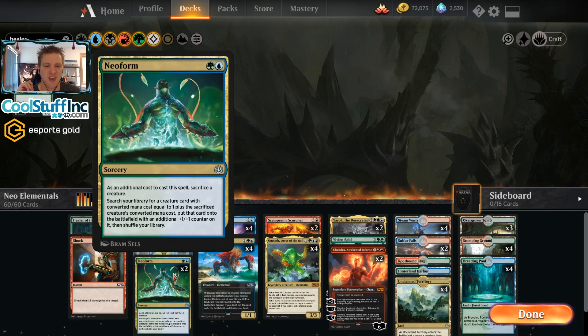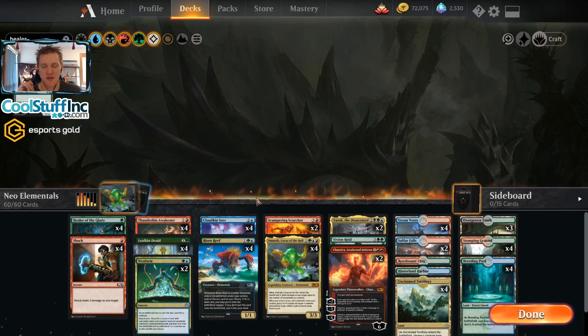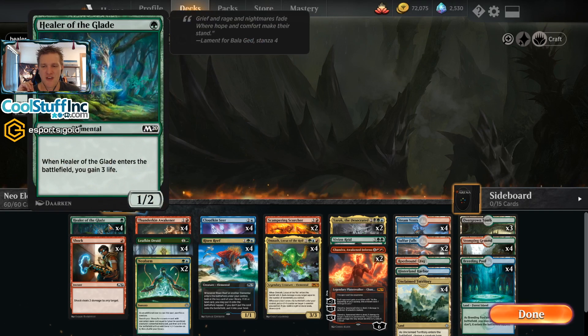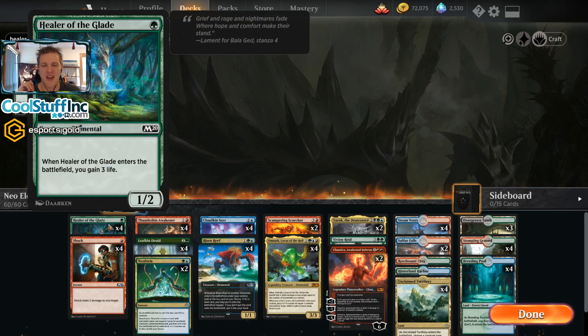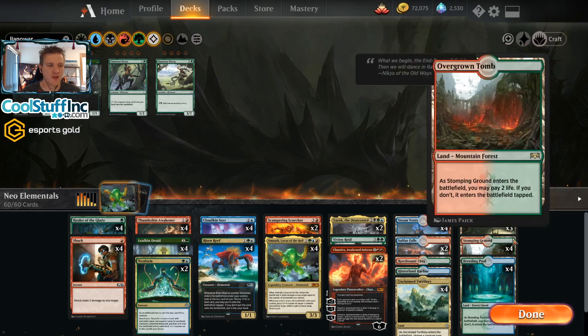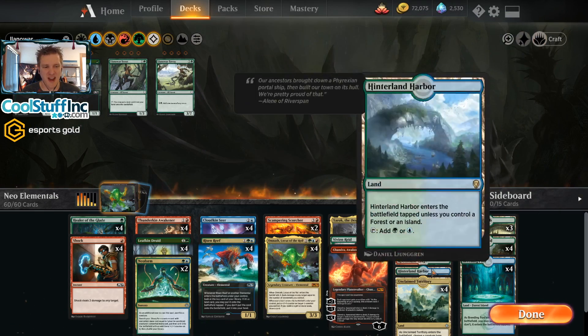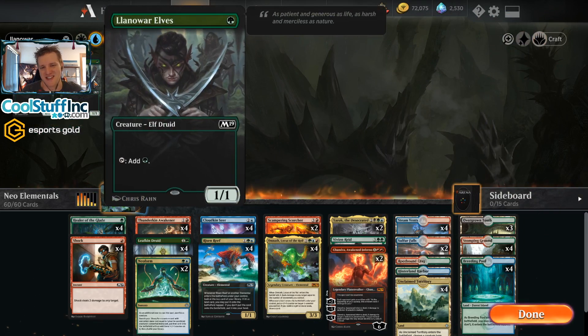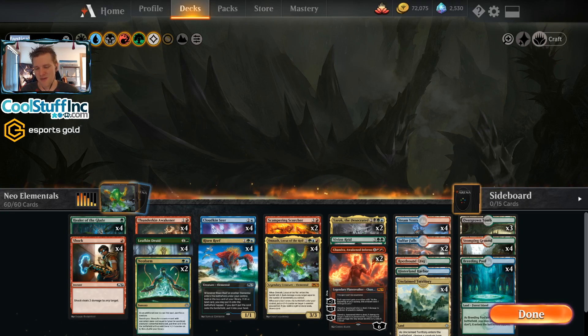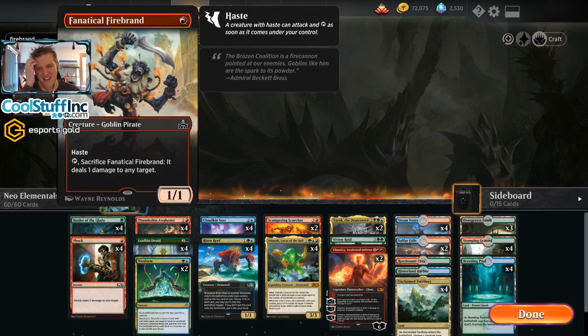We've got a lot of elemental cards. We've got Neoform to fetch up specific elementals by sacrificing those that already gave us value. Thunderkin Awakener can get back the Risen Reef for extra value. Healer of the Glade gains life in an ever-aggressive meta. This was Llanowar Elves — first you pay two life to play it, then it dies instantly, it dies to everything, it dies to Fanatical Firebrand.